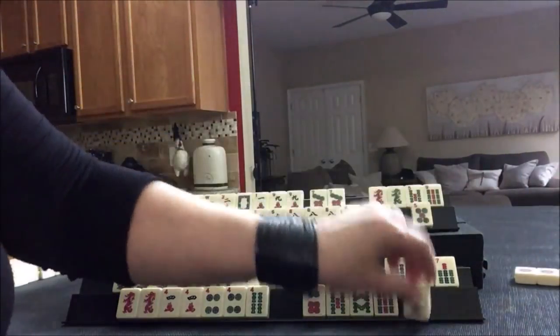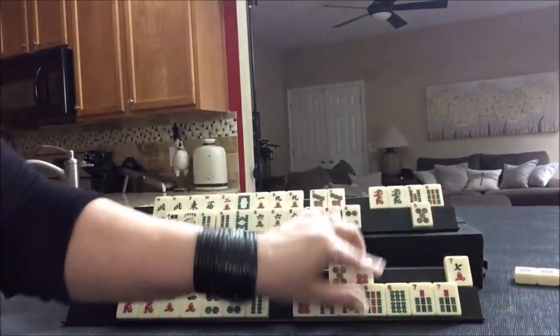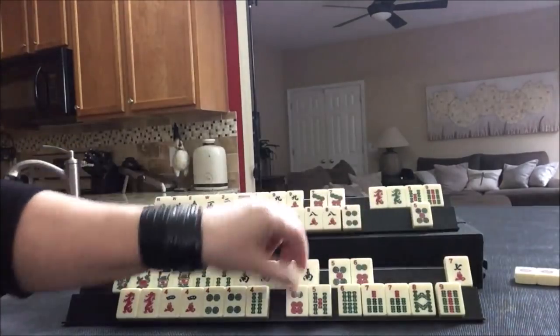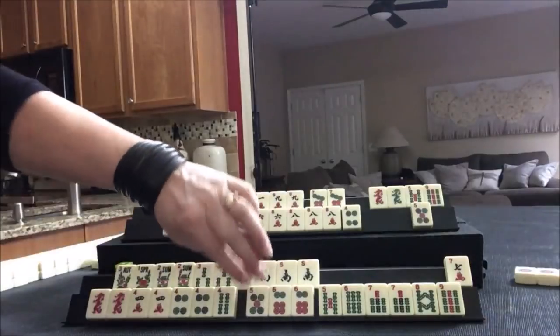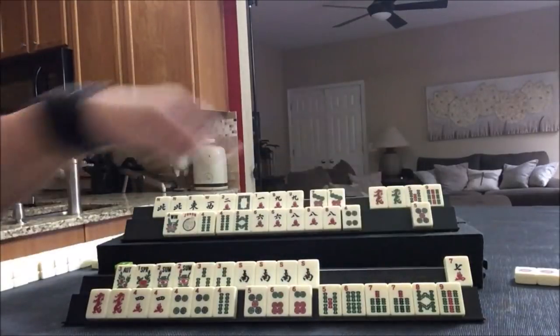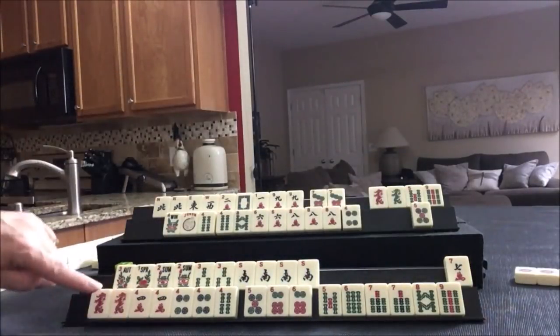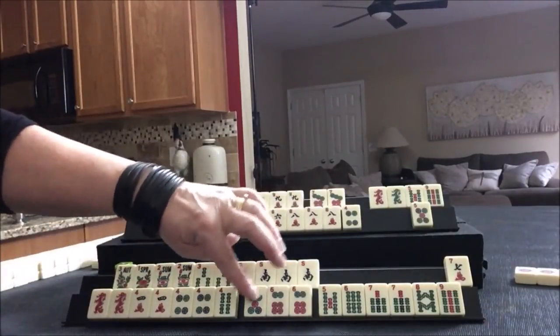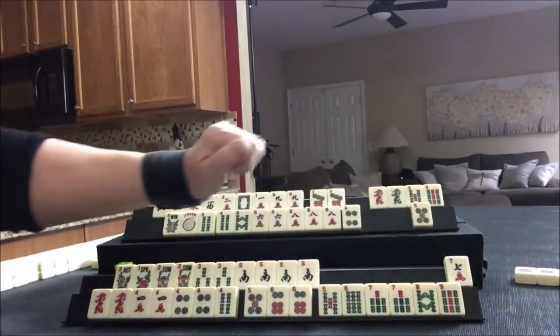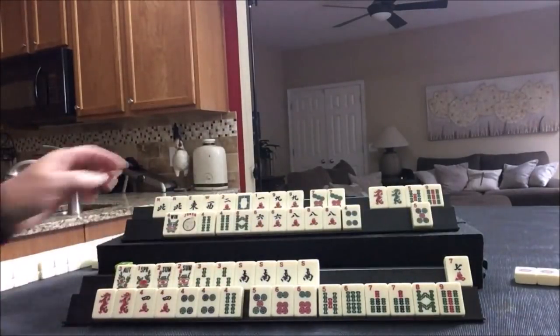We've got consecutive run coming in here. Let's get rid of this three crack - we really don't need that. Look at this: five, six, seven, eight. Another hand. We have seven tiles towards like numbers. Okay, we'll see how it goes here.